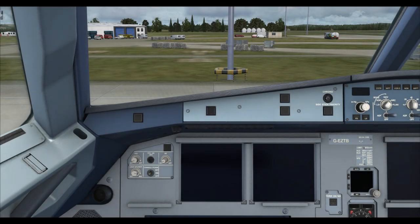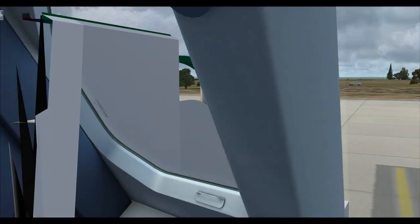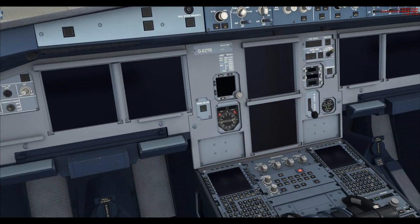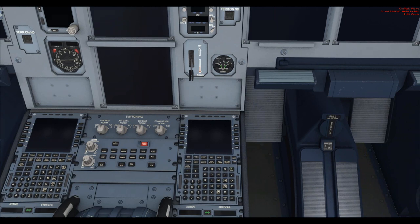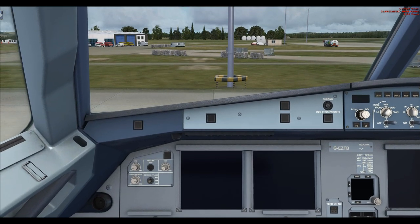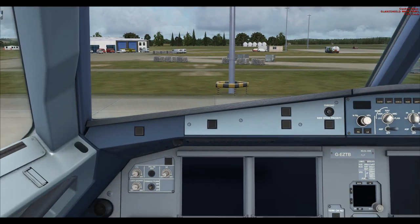Hello guys and welcome to part 2 of the full Airbus flight from Belfast to Liverpool. We've just loaded in on stand — I think it was 11 or 10 at Belfast. The first thing we did was on the right-hand side MCDU: we selected aircraft state and loaded the cold and dark state. We have Active Sky doing the weather and this is UK2000's Belfast.